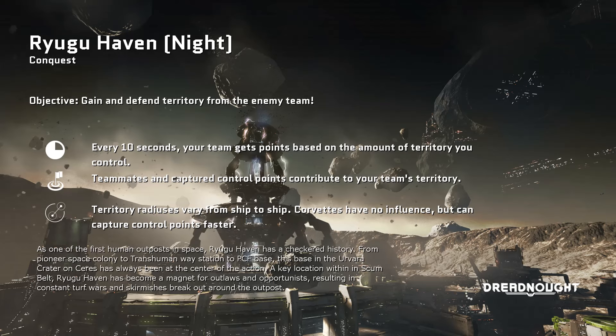Conquest — same as the previous match. You attempt to take control of each of the conquest points, which increases the amount of territory your team has. However, each ship's position can also add to the territory so long as you're linked to the conquest point. If you wander too far away from the conquest point, it will stop increasing the amount of territory your ship controls.